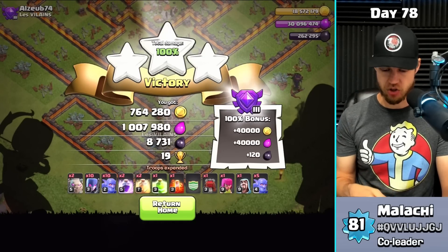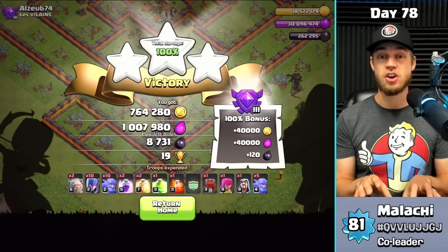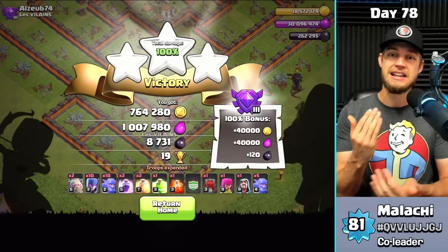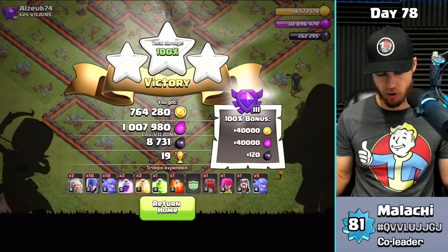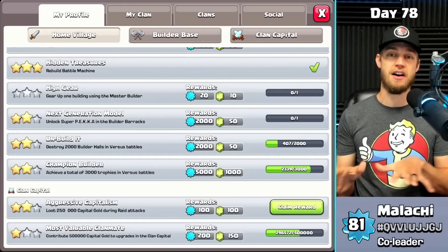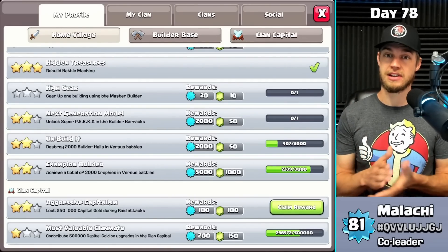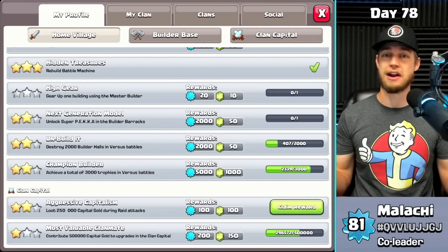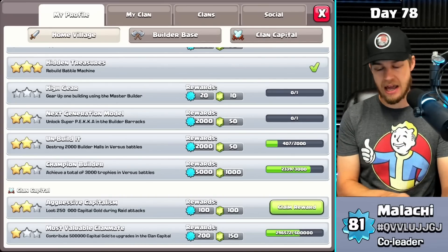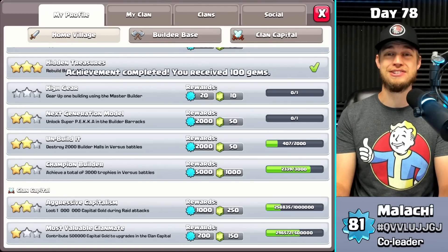Three star! I just wanted to showcase this army more. With maxed army camps I've got a 210-troop composition — two golems, 10 witches, 10 bowlers. I've requested CC troops and I'm going to collect an achievement. Over the weekend I was the number one account in the clan with 27,000 raid points — shout out to those hog riders and graveyard spells. I've now looted 250,000 capital gold during raid attacks and I get 100 free gems — fantastic!